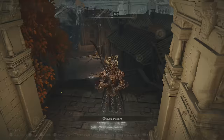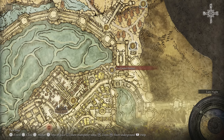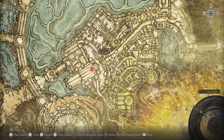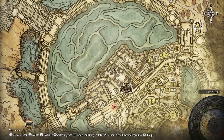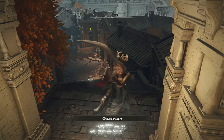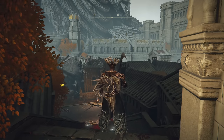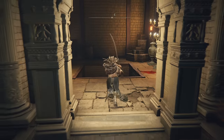Welcome back — continuing our coverage of the capital. Previously we started here and wrapped up the eastern portion of the capital, and now we're working our way into lower Leyndell. We already grabbed the black bow on the rooftops in the last part, so we're starting right from here at the shortcut elevator.